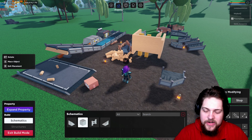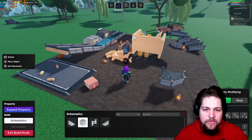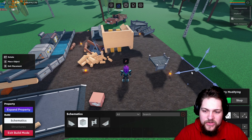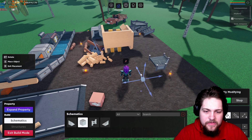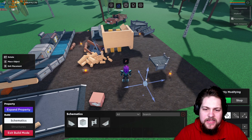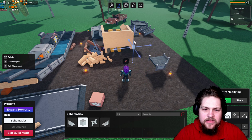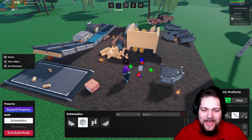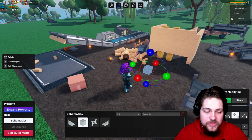You have these indicators right here. The normal one works like how we used to build in Lumber Tycoon — wherever you put your mouse, it places. This other mode is the XYZ mode — up, down, side to side — for more precise placement.